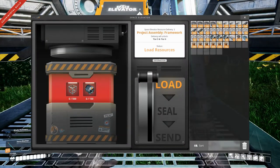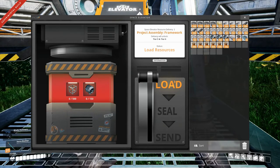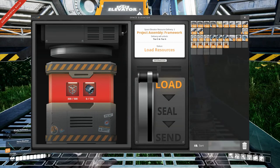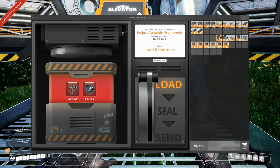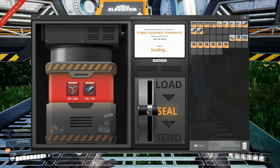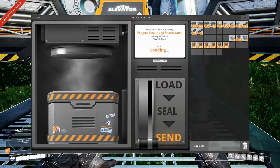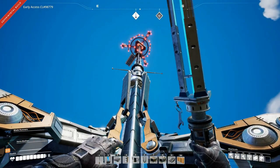Let's have a look here. We need 500 modular frames and 150 motors, which we have. So let's load this baby up. There we go — seal it and send it. Let's have a look at it as it goes.